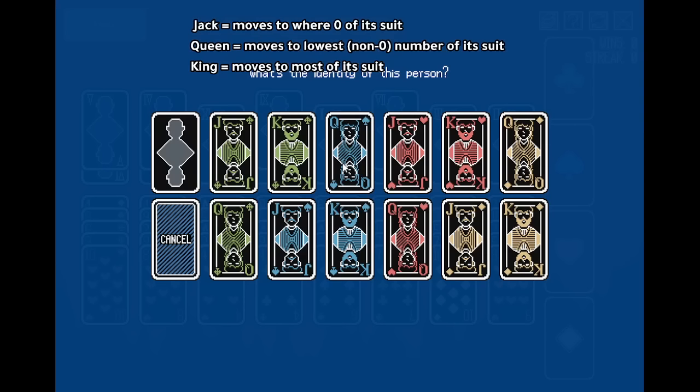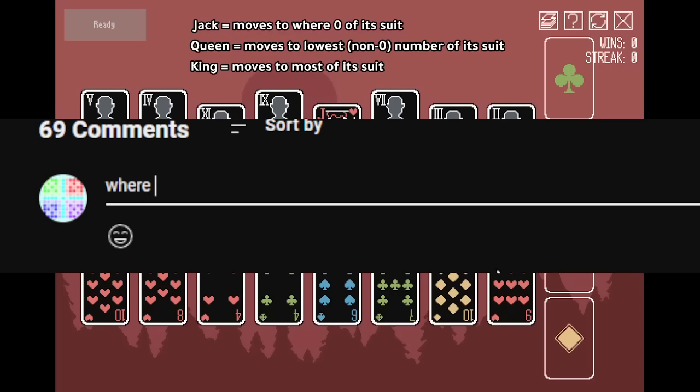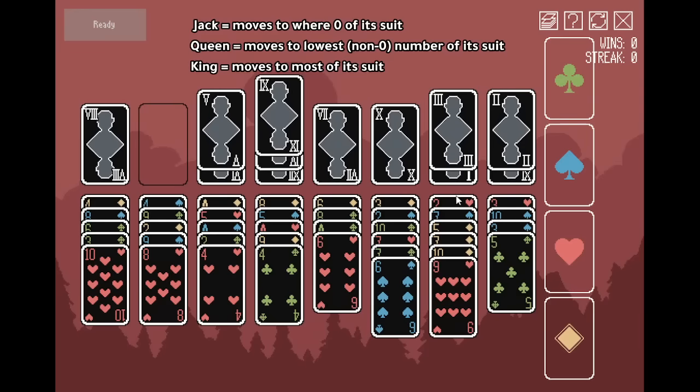Let's say this was the king of clubs as an example — I see two green clubs right here. But then why wouldn't it stop on the first column that has two greens? I don't understand the zero-of-its-suit rule either. If this was the jack of hearts, it tries to move to a place with zero of its suit, but every single column has a heart. I guess maybe it stands still, but it could move to a random place.